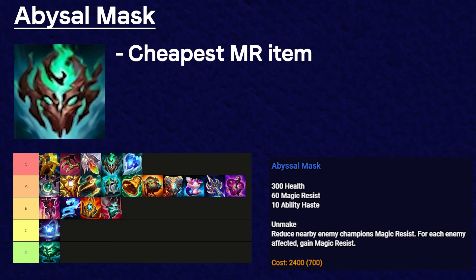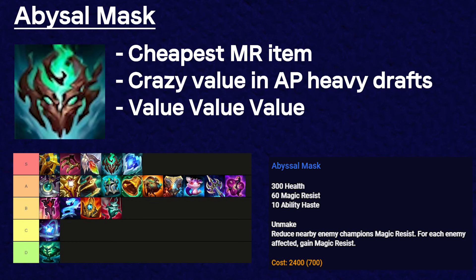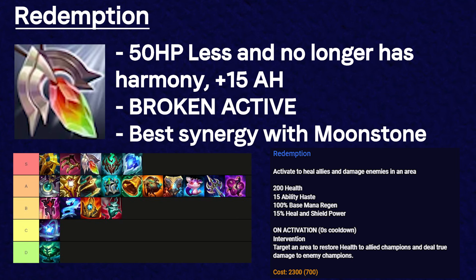Abyssal Mask did not get any changes and is the cheapest completed MR item. In a comp where you and the enemy have heavy AP, it gets crazy value as it gives 60 MR and steals magic resist from nearby enemies. Even if you only have one AP user and you need MR, I think it's worth it because it's the cheapest MR item at 2400 gold. Redemption lost 50 health and the passive Harmony but gained 15 ability haste. Having an AOE heal that can also do true damage, gives vision of an area with 5500 range, and can be used while dead — all for 2300 gold — is broken.